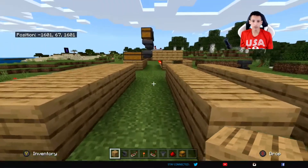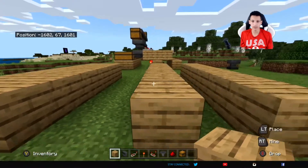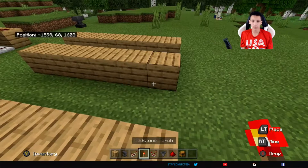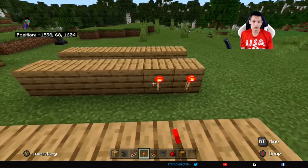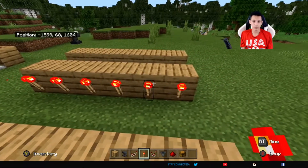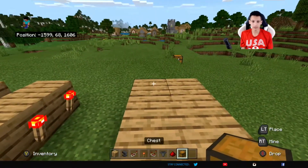If you look through here, you can see all the spaces I have and they match up. Next, what you're going to do is grab your redstone torch and place it on this block like this. Place it all across this row, and then when you're done with that, you can build the chests on here.